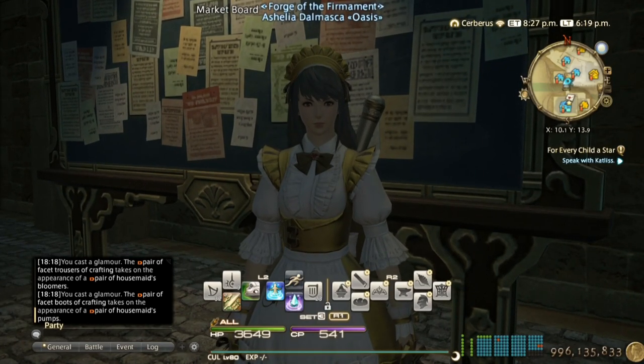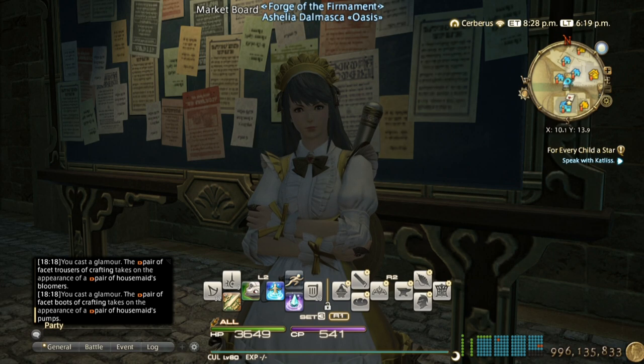Before number one, there is a very honorable mention: selling grand company daily hand-in items and quest items for crafter quests. I showed this in my level 1 to 80 crafter guide — I made a lot of gil during the leveling process. I made two copies of the grand company hand-ins, handed in one copy and sold the other, and made a lot of gil on the way while leveling.